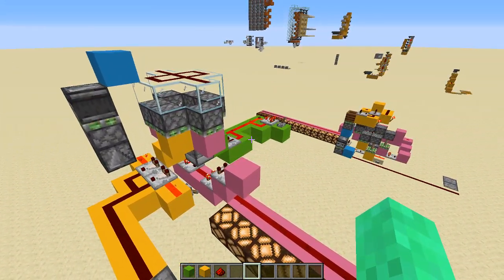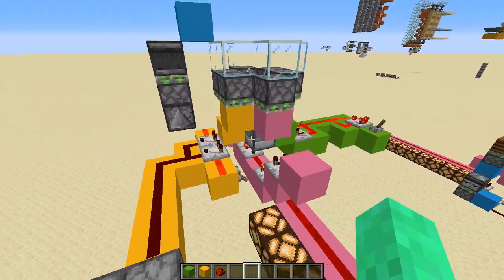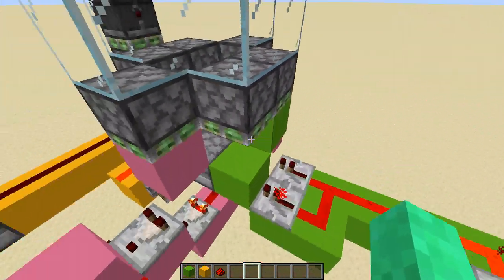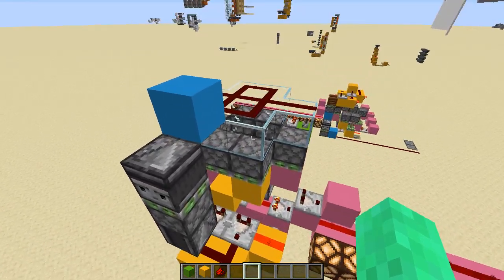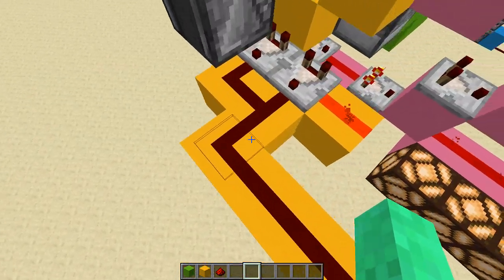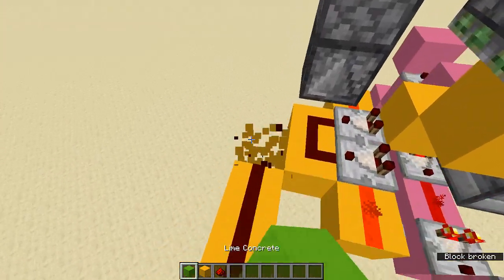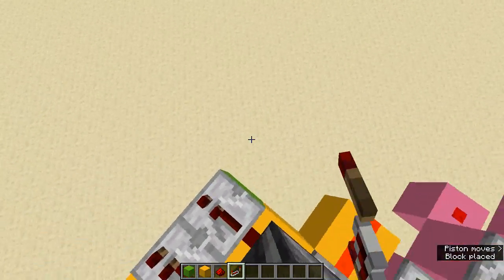Now, if you want to have an even more mass item storage system — obviously this is 64 times 9 items, which is a lot of pulses you can get through the comparator — but if that's not enough, you can actually run this system into itself. If you put the next system right up here, you can run it straight into itself, which is pretty cool. The way you do that is just by running literally like this — the repeater is just like that.